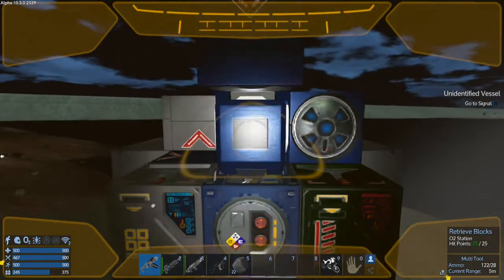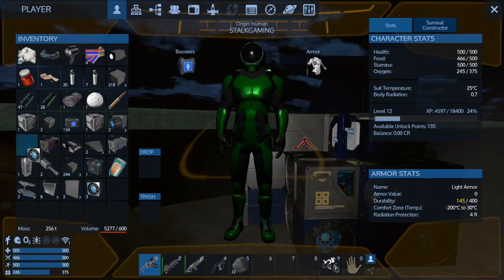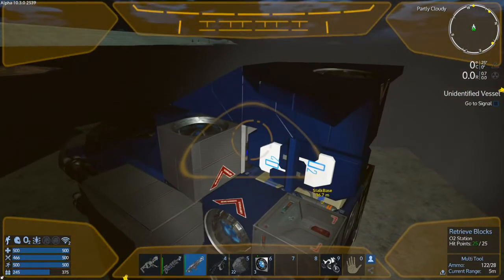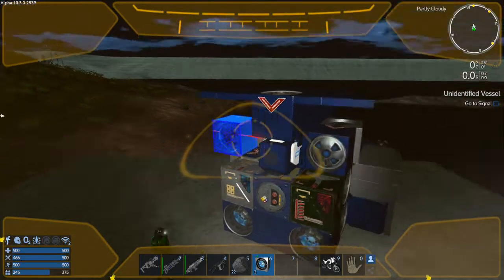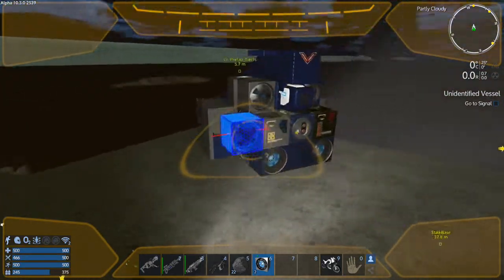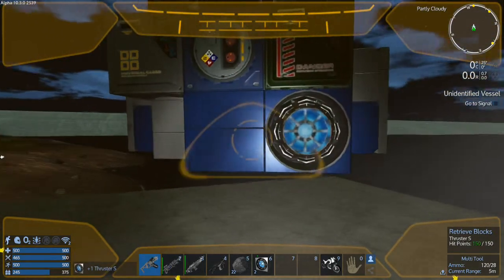Right now we don't have to worry about that, but in the future it's something we'll have to think about. We should have put the thruster here — let's go ahead and place our thrusters. We have three right here. Hopefully I can put more than this on here. Let's rotate this and check the direction — yep, that's right. Let's take that off here.